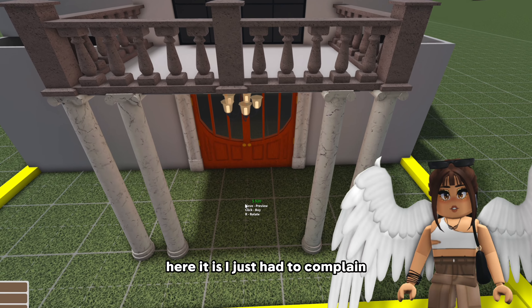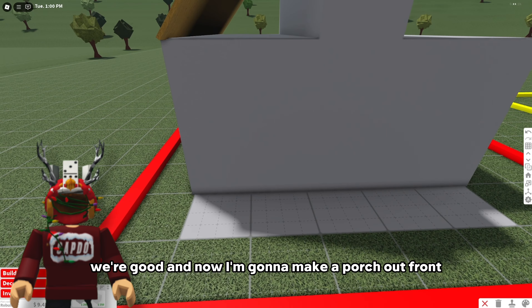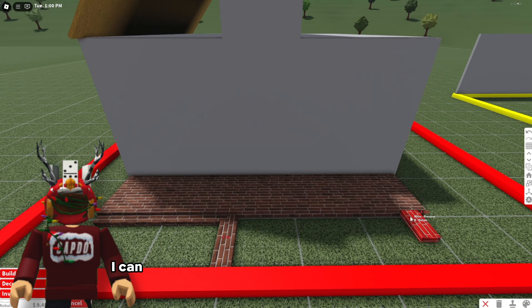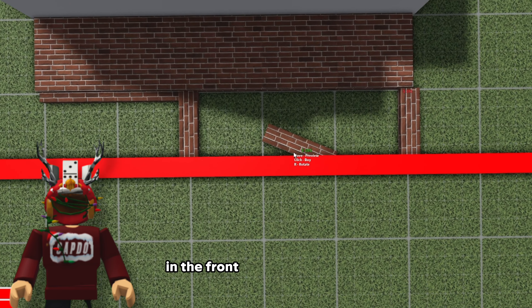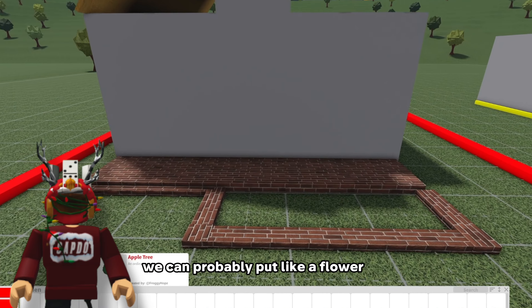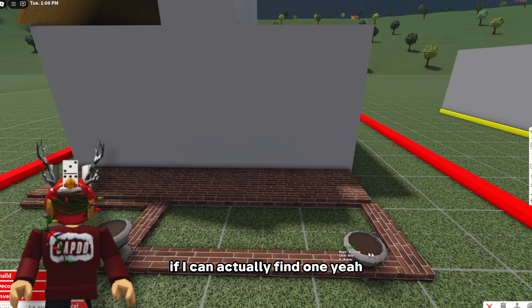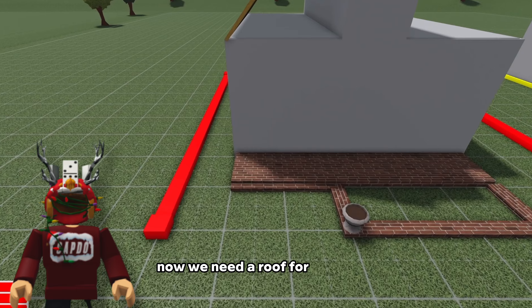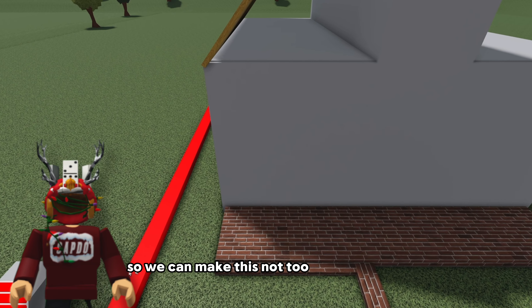Here it is. I just have to complain. And now I'm gonna make a porch out front. I think we can do something nice here. Yeah let's just use the regular cube. I can even fence in a little gardening thing here in the front and right over here we can probably put like a flower pot. Hopefully she sees the vision with that. Now we need a roof for the porch so we can make this not too complex.